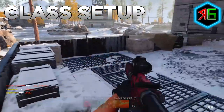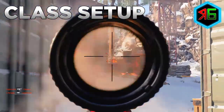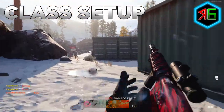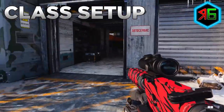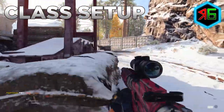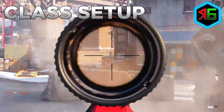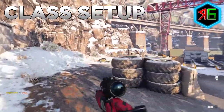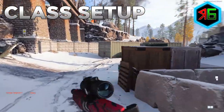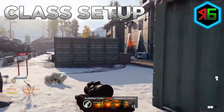Now let's talk about the class setup. The attachments may vary slightly from weapon to weapon, so if you can't find a specific attachment I'm suggesting, try to use the most similar ones with the same benefits, or apply the general tips to your own setup. I'm going to talk about three example class setups for an assault rifle, submachine gun, and light machine gun, plus cover perks and equipment.